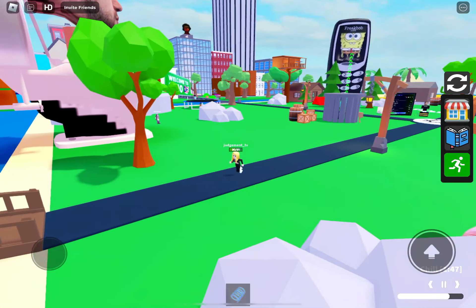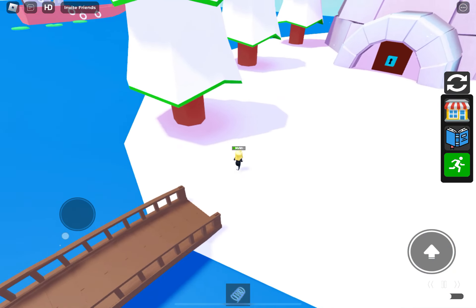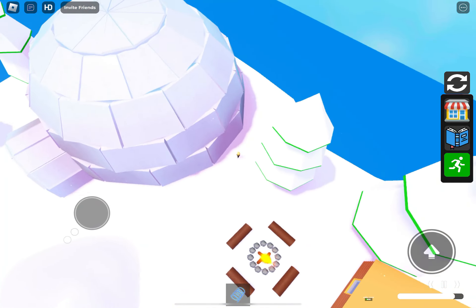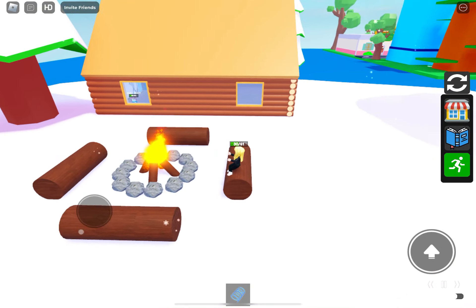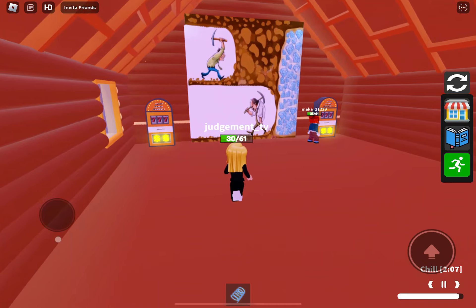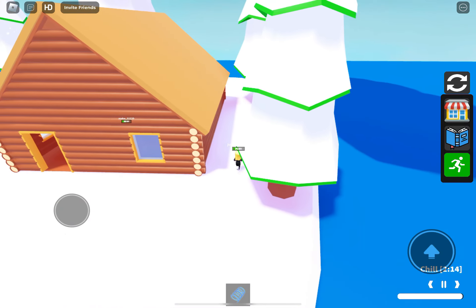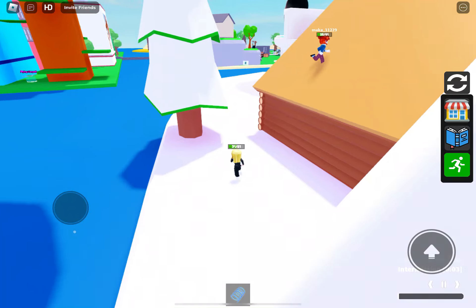So that completes the Spawn Island and we're going to move on to Snow. In the grand scheme of things there isn't actually that many characters on this island, which is surprising. Walter White is in the igloo but we need to get the key from the city and come back to grab that one. The code for the code door is 6969 - that is code door number one.